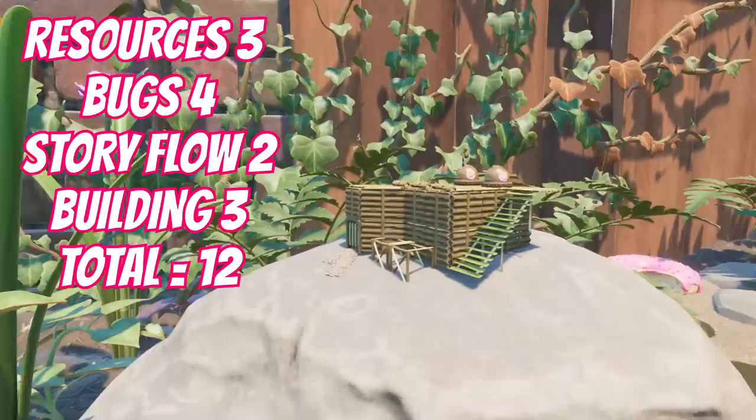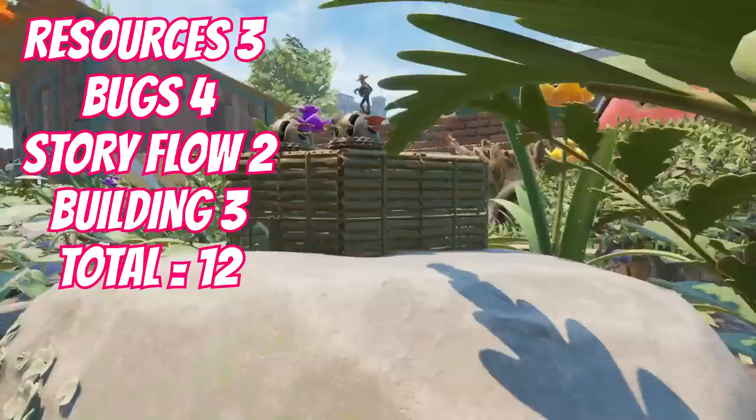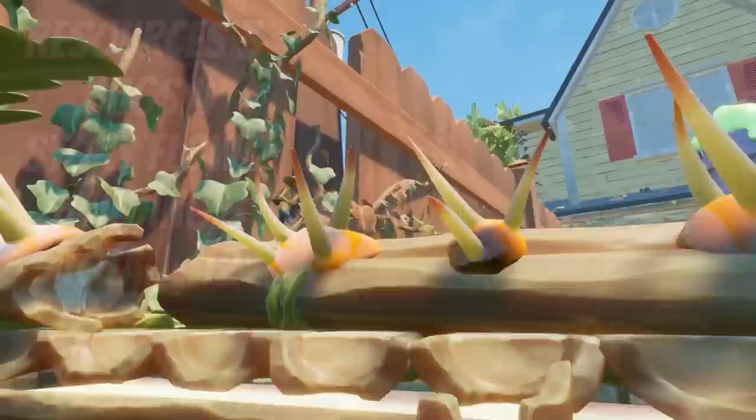The bugs are pretty much the same as location one. The story flow is a little bit better, but the building maybe isn't as good since you don't get as wide a flat space and it's not as pretty as the Highlands. Last word of warning: when the haze spreads it does come pretty close to the wooden stumps up here and you will have to fight infected wall spiders.